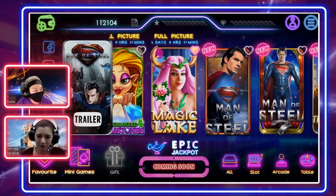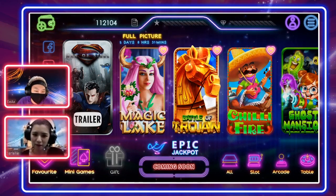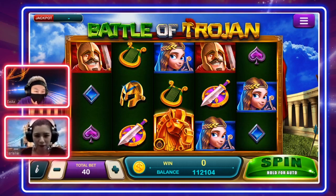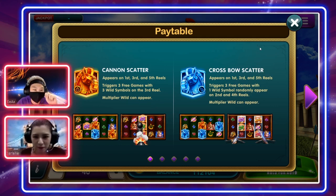Today we are going to talk about a slot game called Battle of Trojan. This is a very good game, although it's a bit similar to what we played last time, but it's also got some differences. Looking at the pay table, this game has two types of scatters: the first one is called the Cannon Scatter, and the second one is the Crossbow Scatter — one is gold and one is blue.